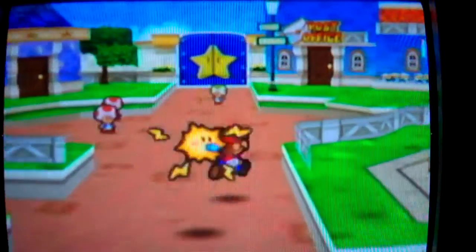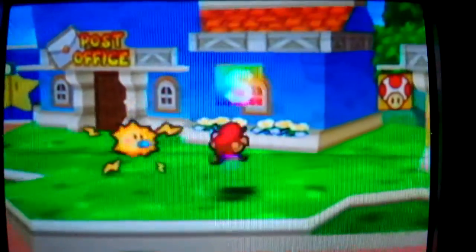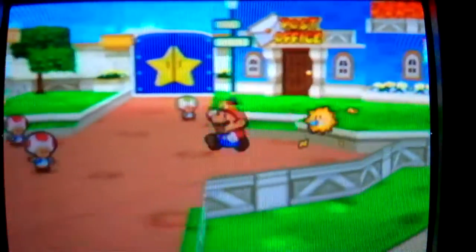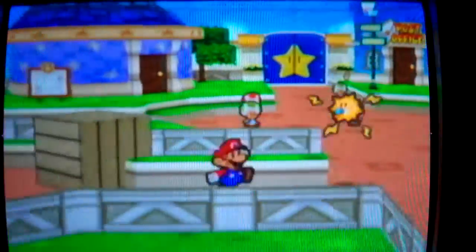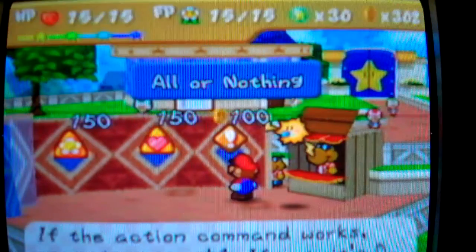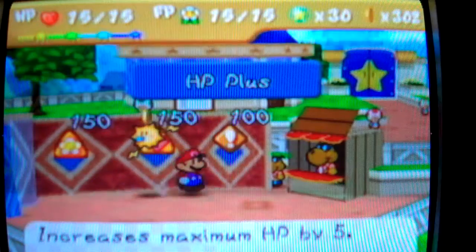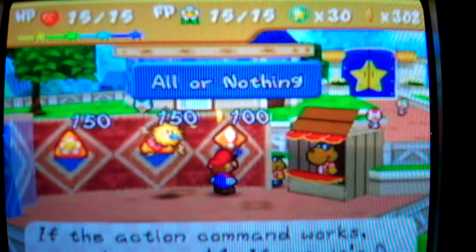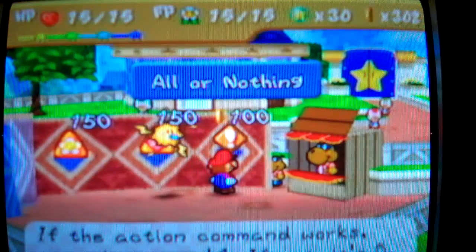I'm not ready to take off for Chapter 5 just yet. Clamp badges are available — there's another HP+, FP+, all or nothing. If the action command works, attack power plus one; if not, it's zero.